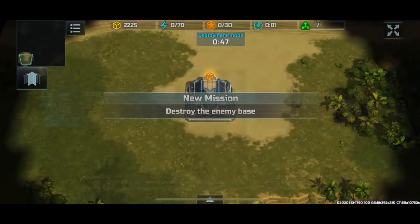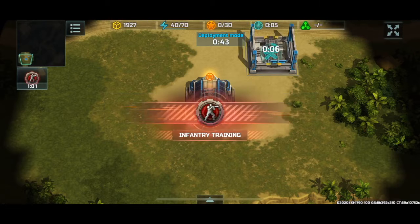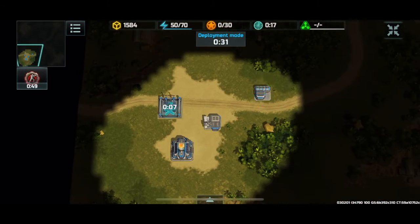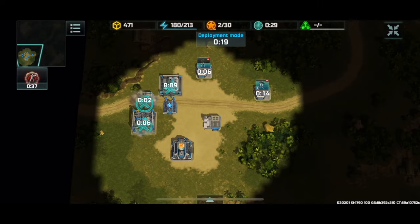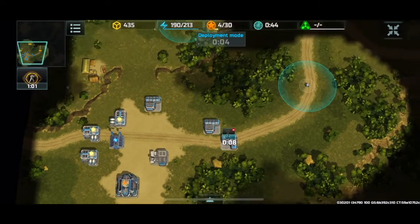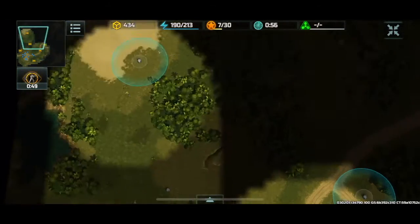Welcome back to another Art of War 3 replay. I'm your host, John Cena, and today we're going to be doing a 1v1 battle. I'm going to be the blue resistance player in the bottom left corner, and my opponent is going to be a red resistance player in the top right corner. So let's get into it.